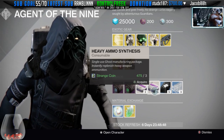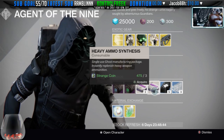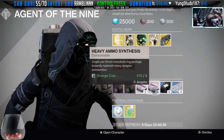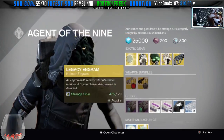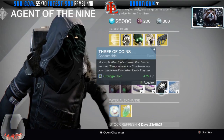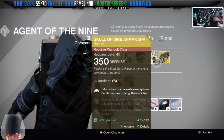Highly recommend you guys go ahead and pick up some heavy ammo synthesis, because remember this week's Nightfall and next week is King's Fall — those tend to use a lot of heavy. So if you're running short on heavy, go ahead and pick those up. If you don't like any of these exotics, go ahead and pick up some Three of Coins and see if you get lucky with a different exotic that you might want.